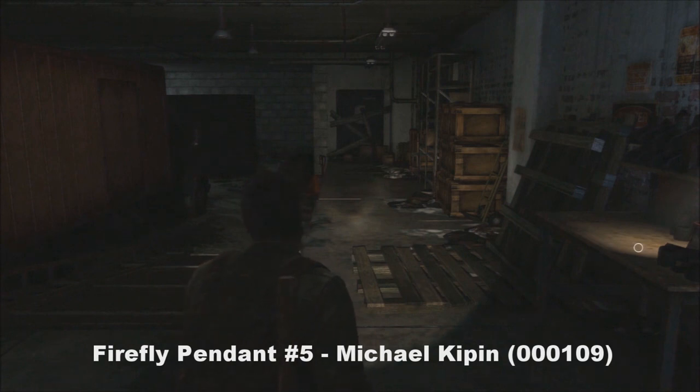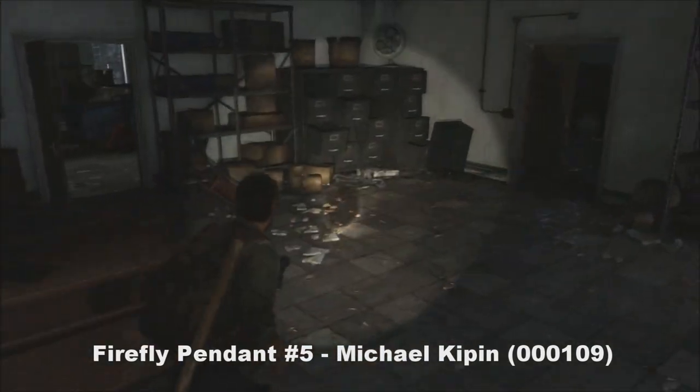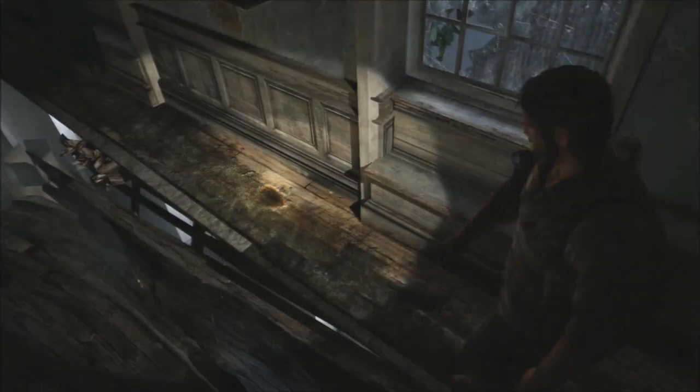Number five is once you enter the museum. You'll see this — there's a workbench there, take reference of that if you want. You'll come through here and the game is going to want you to go to the right, but what you can actually do is shuffle across this side of the floor and your next firefly pendant will be right there.